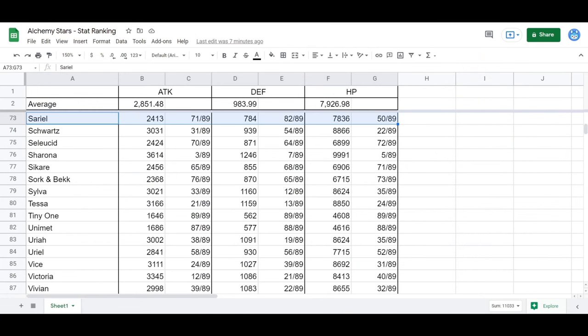Before we talk about the rest of her kit, I want to quickly go over her stats, because this is the reason why I think the rest of her abilities are not very good. Looking at her attack, the average attack of every single hero in the game — including every three-star hero — is 2851. She's only at 2413 attack, ranked 71 out of 89 heroes, and this is including three-star heroes at level 50 while these are her stats at level 80. Looking at her defense, she's ranked 82 out of 89, and every hero with lower defense than her is a three-star converter, so she has the worst defense of any non-three-star hero.